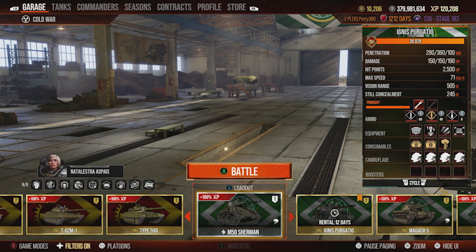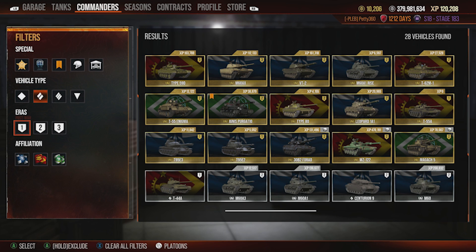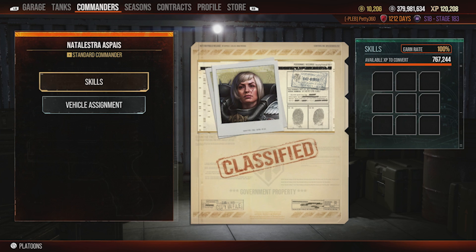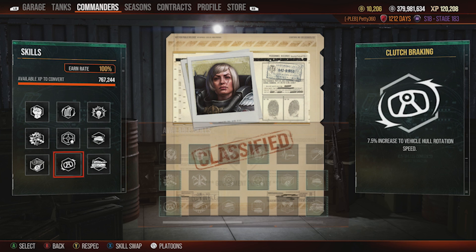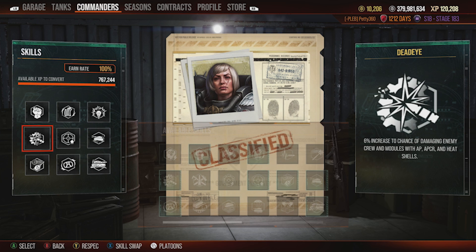In terms of commander, I run Born Leader, Rapid Reload, Six Sense, Dead Eye, Steady Aim, Run and Gun, Snapshot, Clutch Braking, and Camo. I run Dead Eye because it's good for tanks that fire a lot of shells in a row — it makes module damage 6% more likely per shot, which increases the chance of ammo-racking someone. That's always a nice thing to have on autocannon-type tanks.